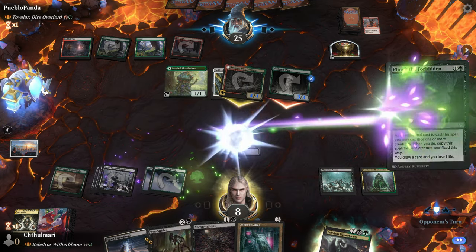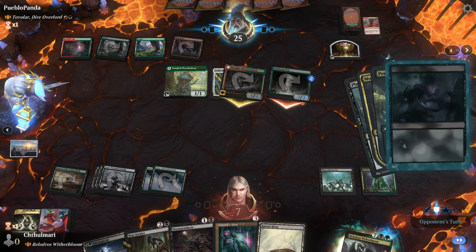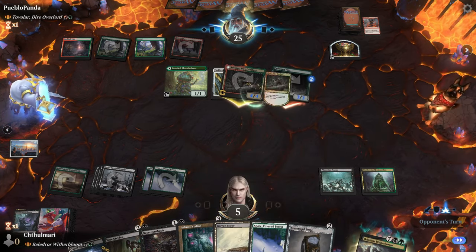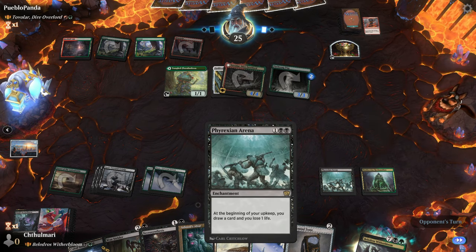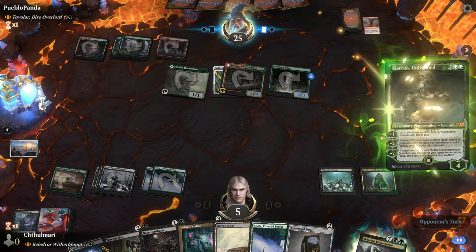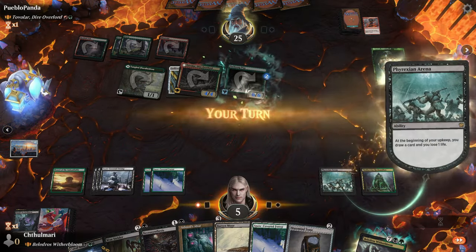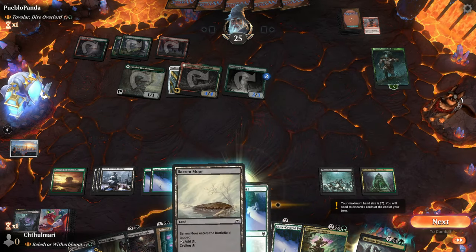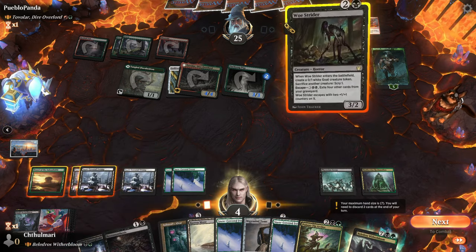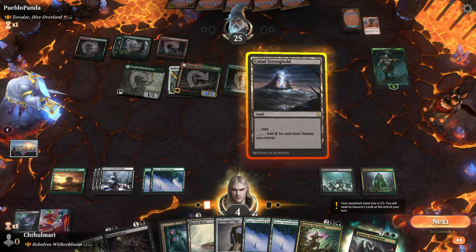Okay, then we'll Plumb the Forbidden — we're going to lose a bunch of life but gain a bunch from the pest. We're going to lose a lot of damage but drawing a card — I don't think he has anything with direct damage so I think we're still okay. That's not good. So I think he wins this — and it's because I really messed up in terms of what I prioritized. I think I got a little too overzealous with Belladross.